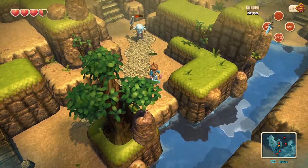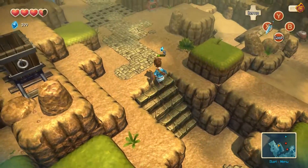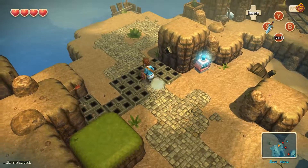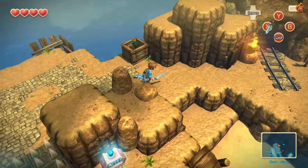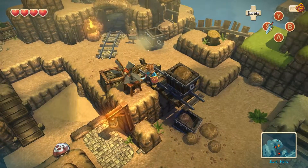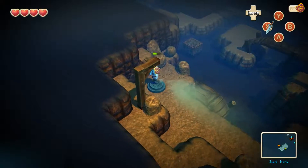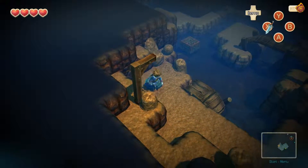We don't have any sort of dash attack, do we? Or not yet, at least. Kind of a dangerous trap there. Here we go — the entrance to the mines. Let me take a quick look around here first. See if I can push that. In we go. Abandoned mines, tunnels. Let's switch over here. It didn't really show very well.